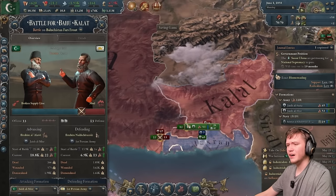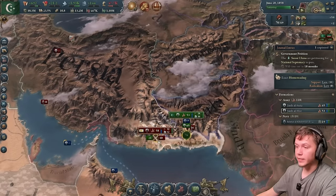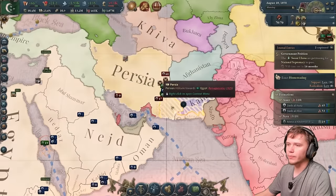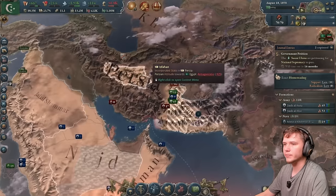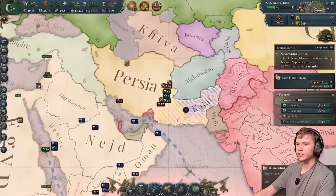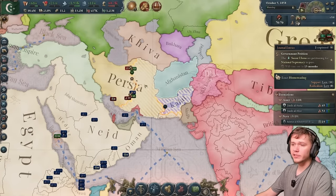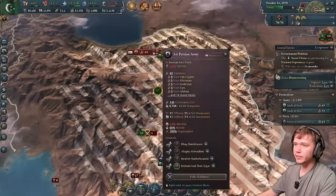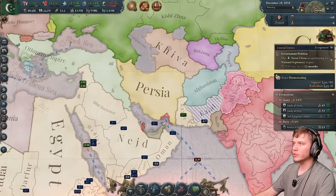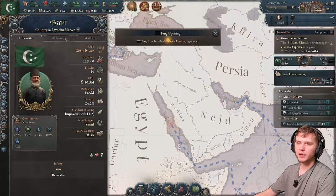Persia sides with one of our targets, so we fight them too. We take Sistan from Persia, giving us an immediate border with Afghanistan — which we can then protectorize, also reducing future costs to hit Persia. Persia's troops are terrible. It's a slaughter — war crimes level casualties. Persia gets absolutely clapped. Persia is such a cooler name than Iran — I'll stand by that. We steal Sistan and incorporate it. Persia gets protectorized anyway as punishment for interfering.